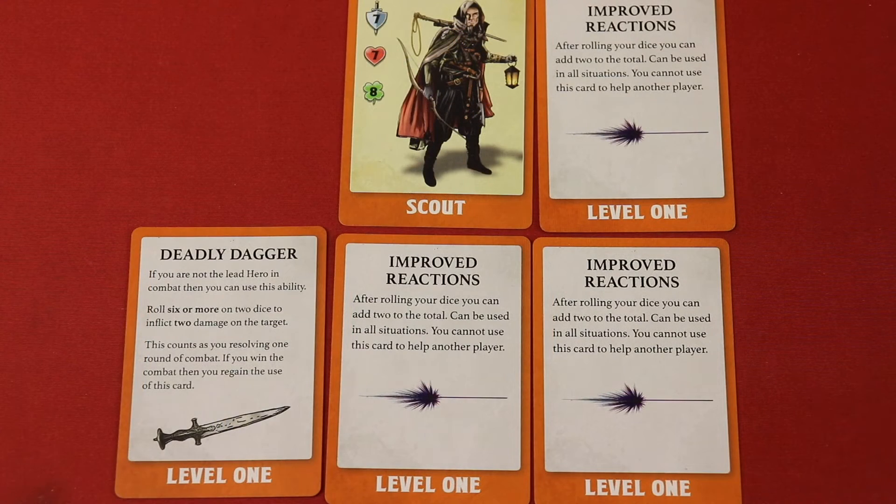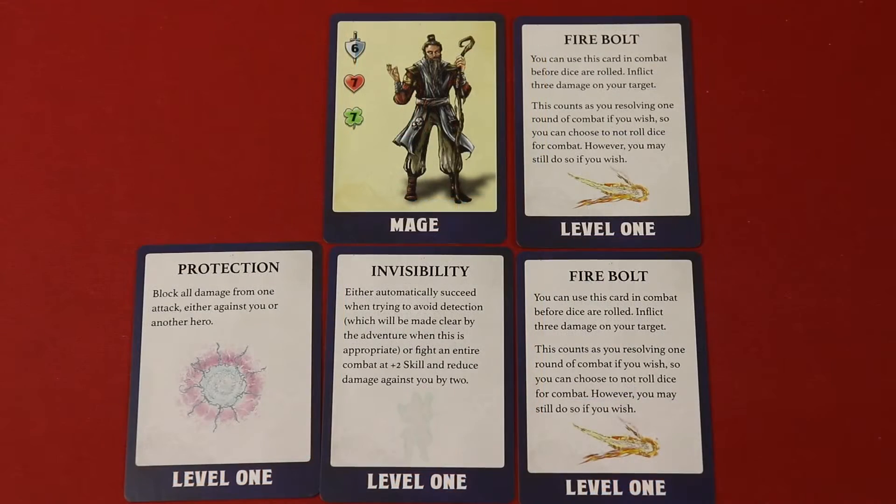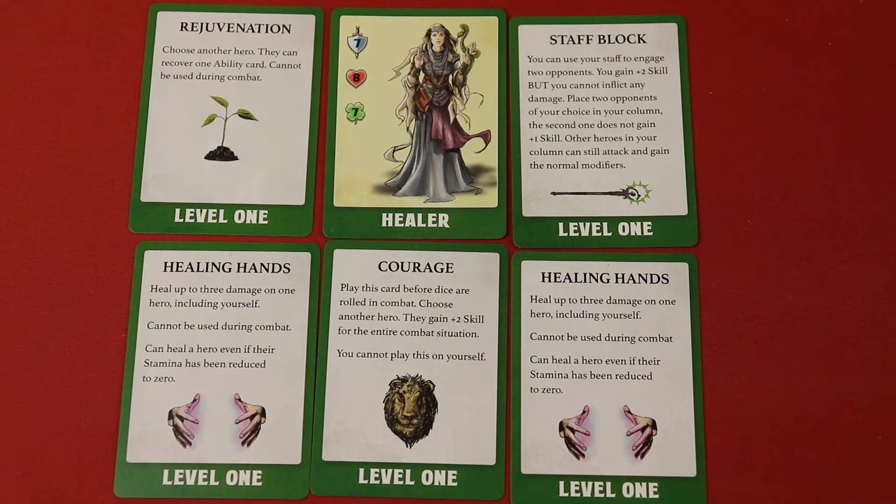The scout comes with a deadly dagger and three improved reactions, since scouts are great at reacting. The mage comes with protection, magic, invisibility, and a couple of fire bolts — very thematic. The healer gets an extra card: two healing hands, courage, staff block, and rejuvenation.